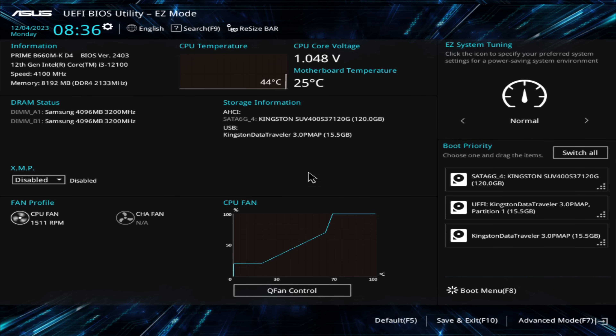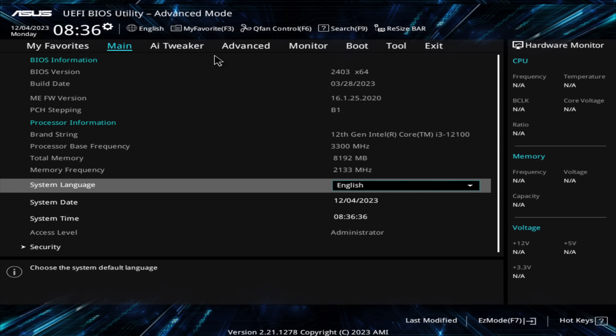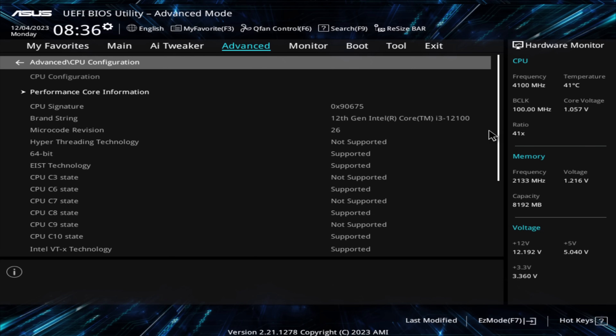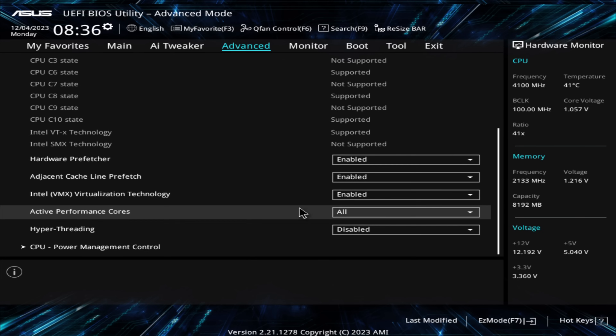For a start, I'm using an Intel 12100, which is a modern, fast 4-core that can be had for around $100. Not a high requirement at all and a very capable processor. I actually had to deliberately sabotage it in the BIOS in order to only have 4 threads to play with.